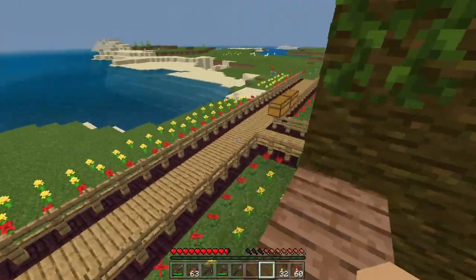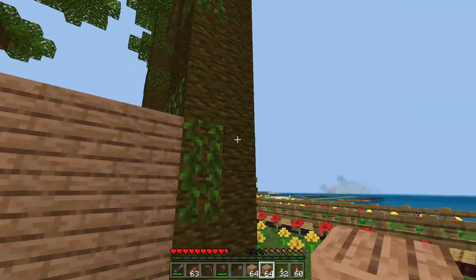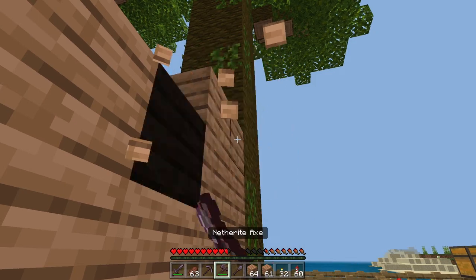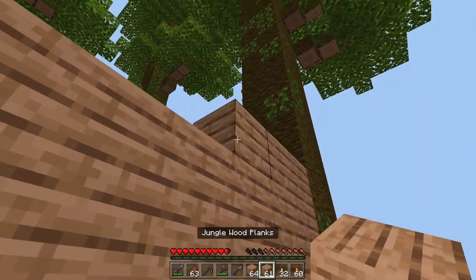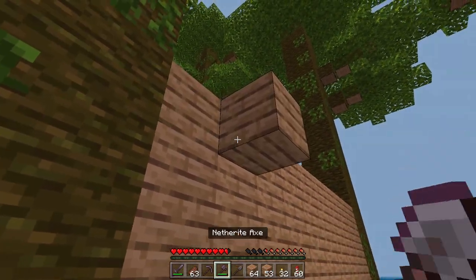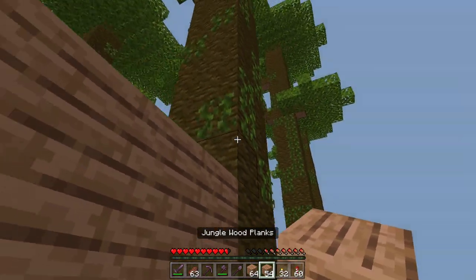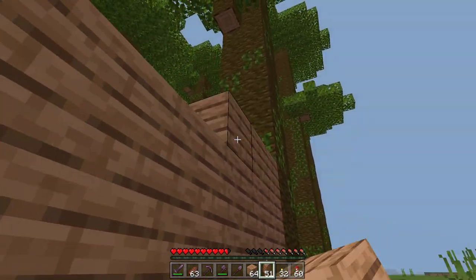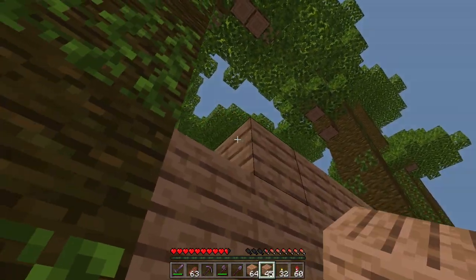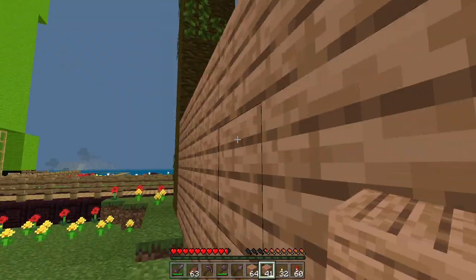I need to go ahead and grab more jungle wood. I grabbed a bit too much, but better to have too much than too little. You will actually climb up with ladders here to enter the pen, so there will be ladders here and there. I'm using the jungle trees as walls just because it looks really cool, and it sticks out. I want all my rides to stick out.